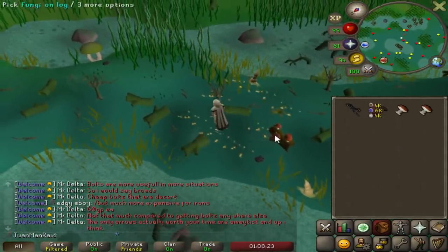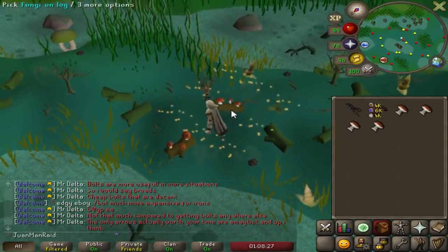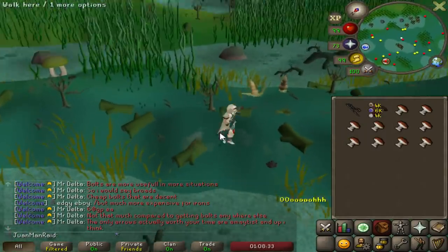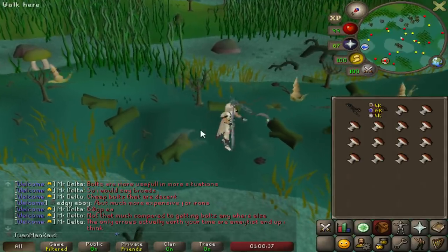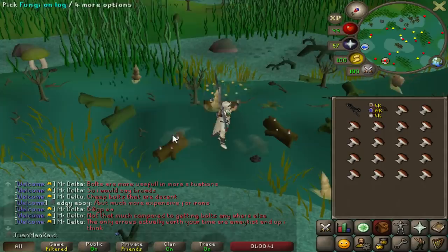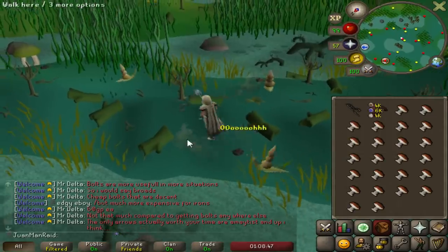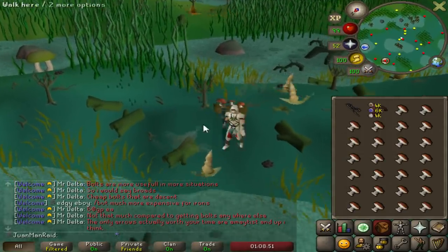I want to show you something cool I discovered when I was getting more of my fungus. This is the spot I use because it's next to the fairy ring — super good. If you want to speed up this process, always go east, because no matter what happens, this log will always get the fungi. You can actually save yourself a second or two every rotation by just making sure you go east — always works.